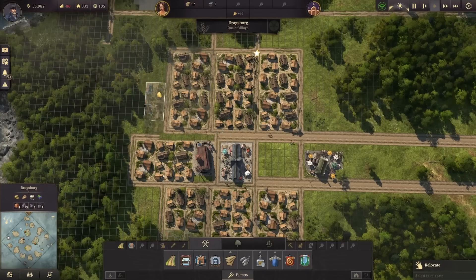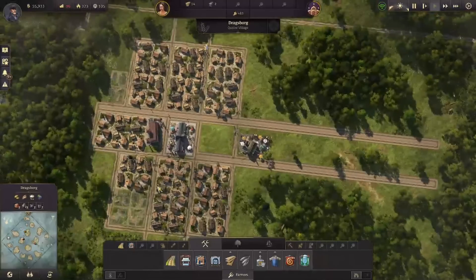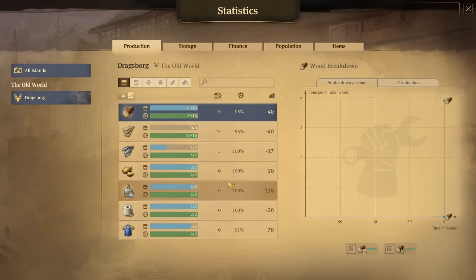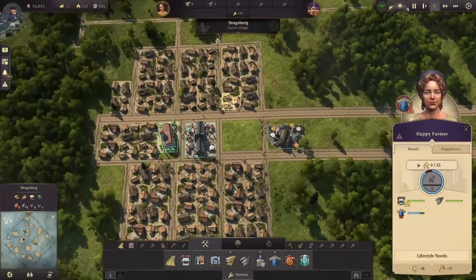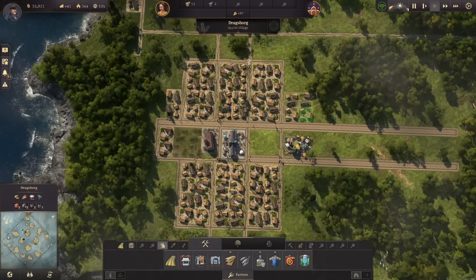Do everything that we want to do — that's the name of the game: making space. We can always move these guys down even more but I think it should be fine. So we're actually starting to use some of these things. We can see that our balance is actually turning around now because our people are getting their needs fulfilled.